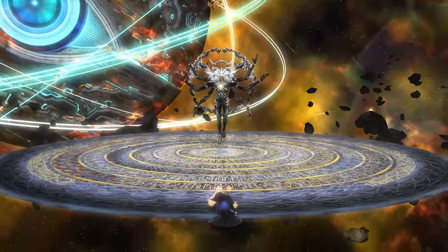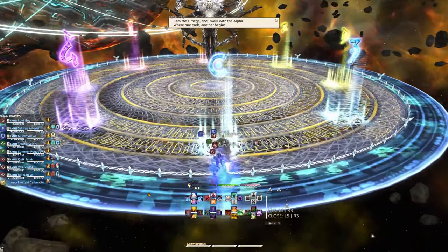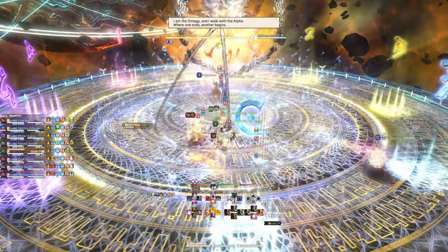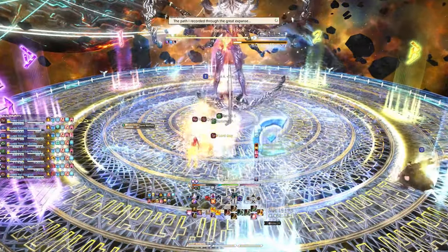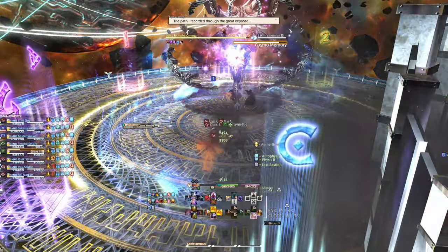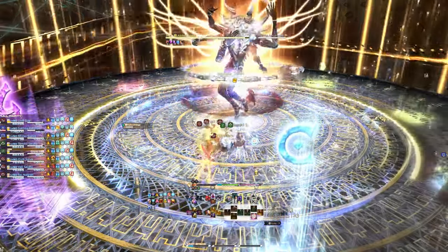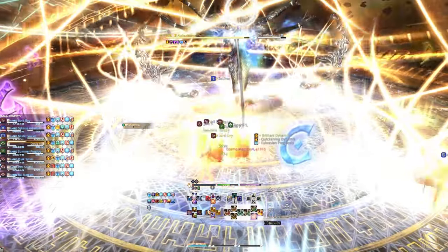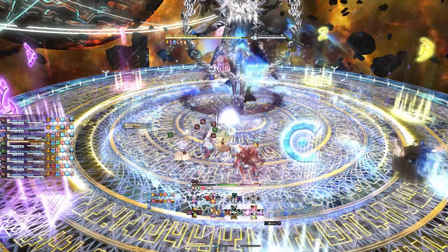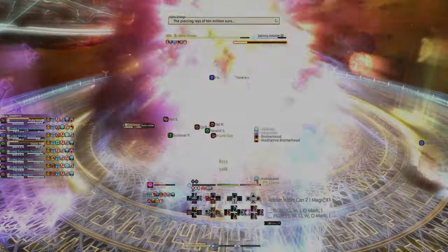Your group will need to have a very solid mitigation plan when they enter this phase, as every single raid-wide hit really, really hard. Given that there are so many variables and mitigation in Endwalker, I will not offer a mitigation plan for your group, but I suggest you visit a certain website and look at what similar comps to yours did to finish this phase successfully. Now enough talking, let's jump right into this phase.